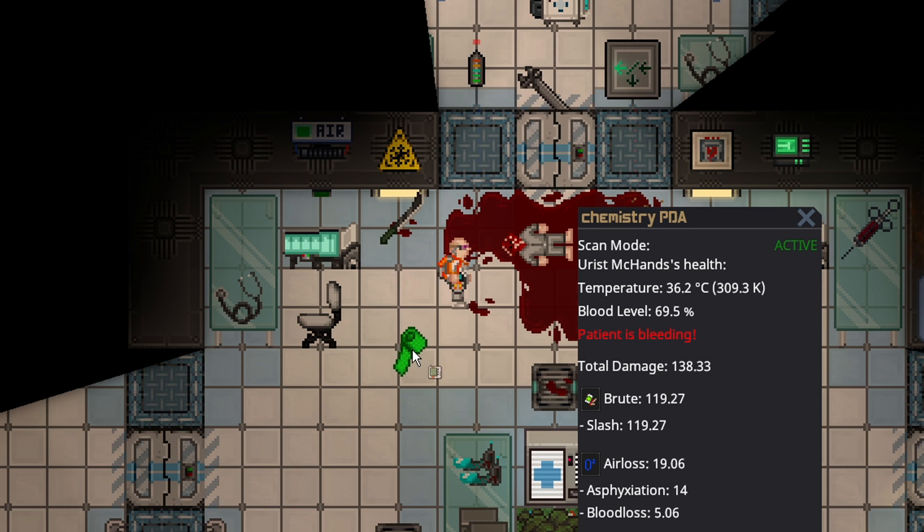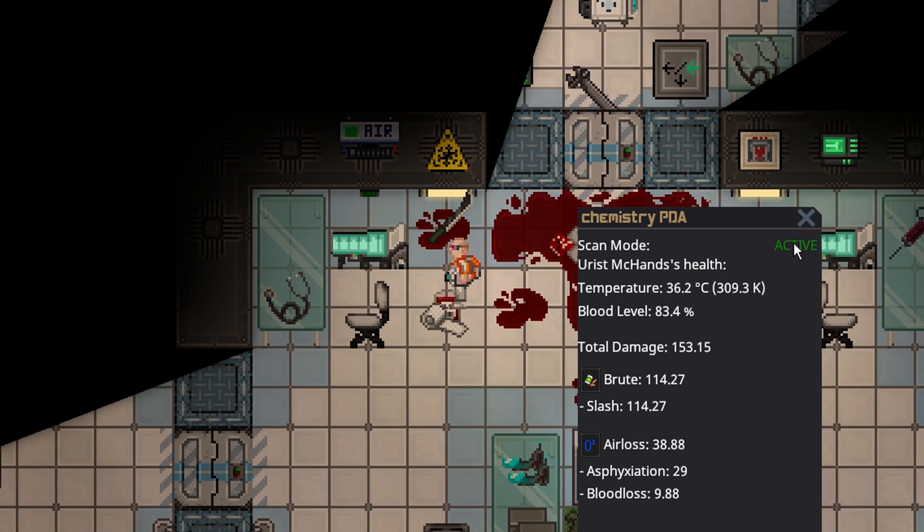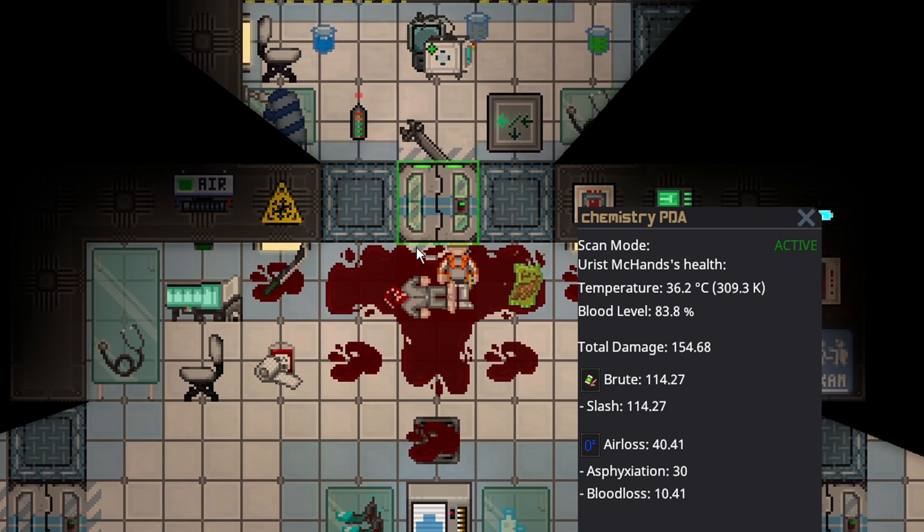So you need to get their bleeding stopped before you put them in — if a patient is bleeding, don't put them in cryo. Stop their bleeding beforehand. We have stopped the bleeding, but their blood levels are pretty low. Their health is stable enough that we probably could just toss them into the cryopod and they'd be fine. But what I would really recommend is using something like a blood bag or injecting them with iron or copper, depending on their species. Once you get their blood levels up to about 80%, they're definitely good enough to go into the cryopod.